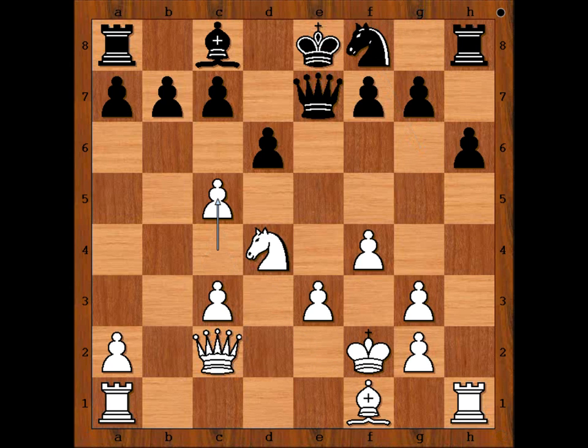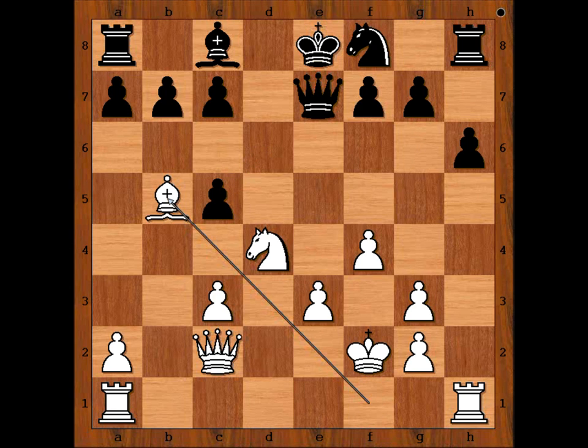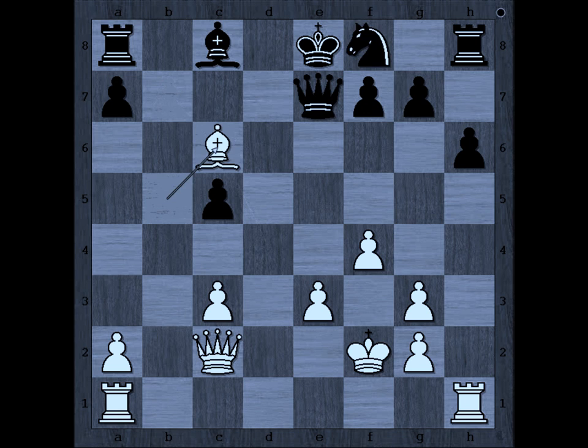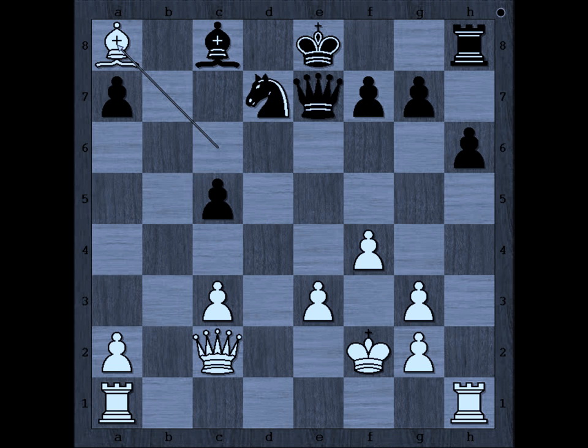c5, dxc5, and Botvinnik played bishop to b5 check, which caused black trouble, because c6 is not an option — if c6 is played, then knight takes on c6, and after pawn takes knight, check, and white is winning the rook.